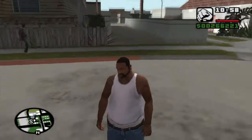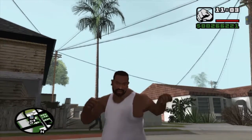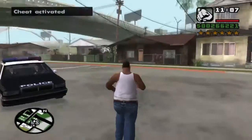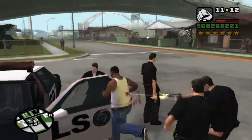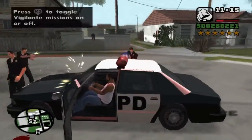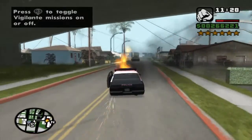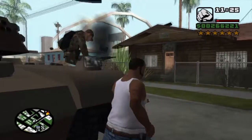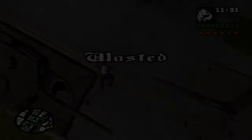Let's try to get six stars. Circle, right, circle, right, left, square, X, down — oh, that one works! There's a tank! I'm getting in the tank. So that one worked — I don't know why the weapons package didn't work but that one worked.